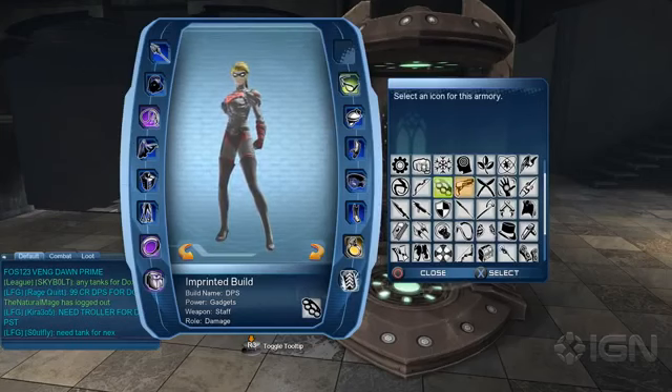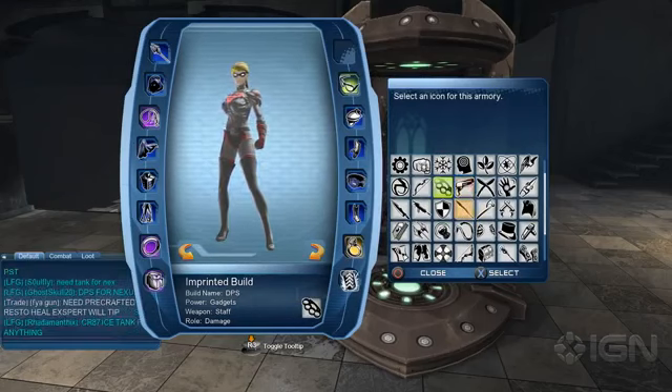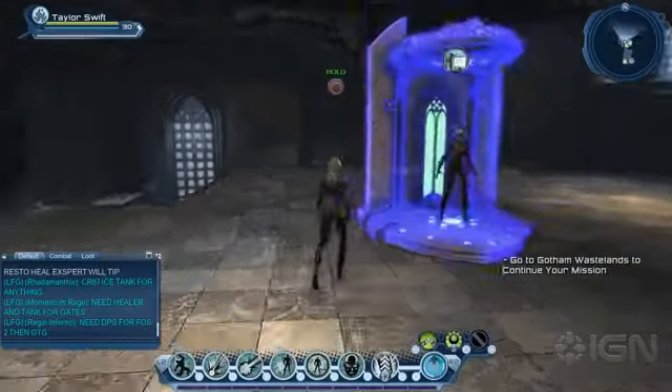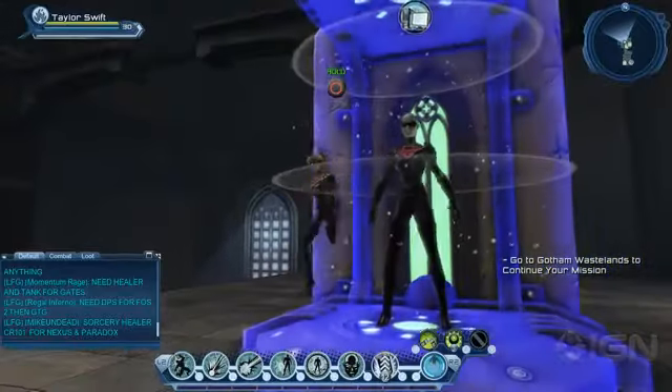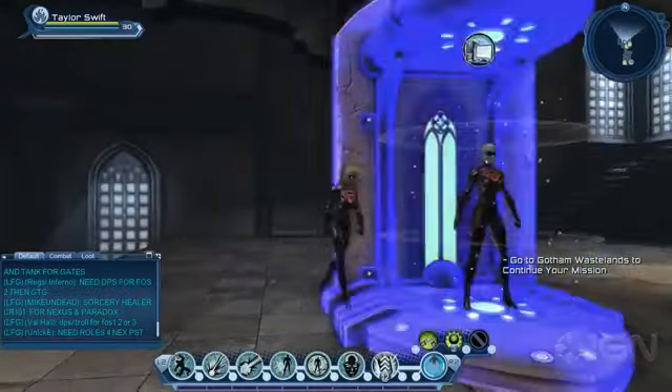There's a bunch of different ones. If you imprinted here and you used your version of your character that used guns — you know, a million different powers but you like this one gun build — you get out here and have it all set up like that. You get the free one. Oh man, that's awesome. It looks like Batman's armory — that's awesome, awesome, awesome.